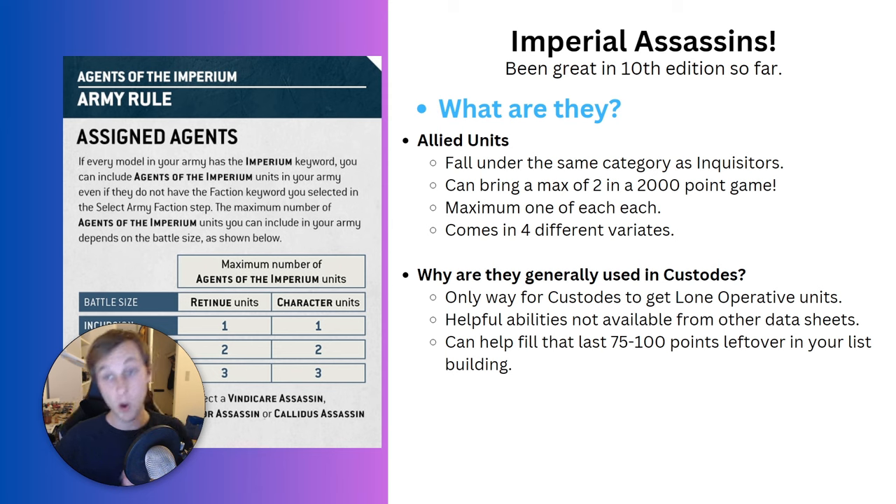The way this works for most of you playing 2000 point games is that in your army you are allowed to take two character units as well as two Retinue units from the Agents of the Imperium - granted you are playing an Imperium army.